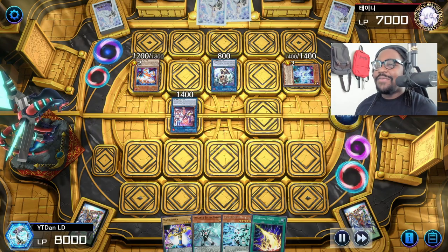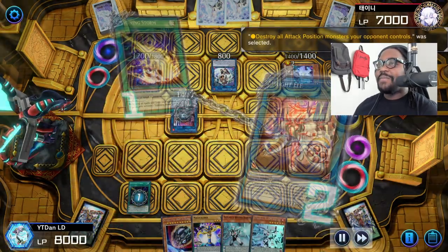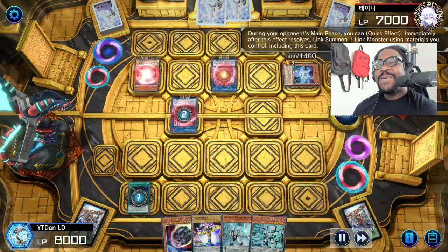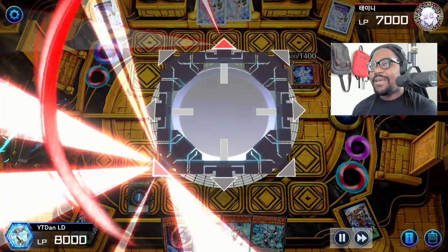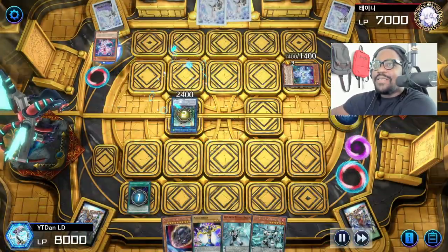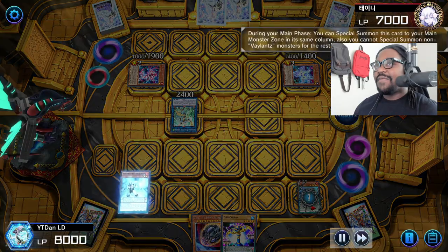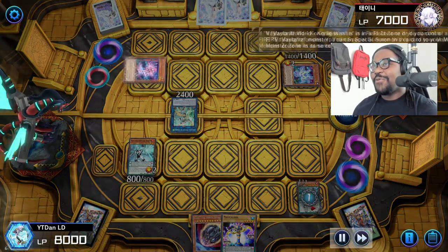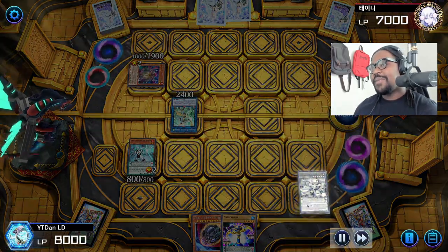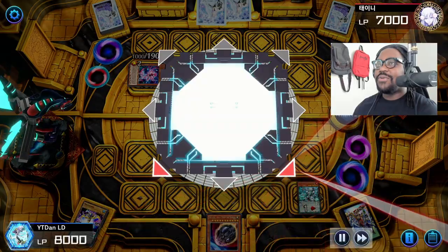Lava Golem is another card that's really good in this deck and I'd definitely suggest playing it, but I prefer Nibiru over Golem. In this scenario that didn't help either. This Lightning Storm is basically nullified due to one of his card effects that prevents destruction this turn, and he has his other two monsters in defense position so nothing dies. Now I can continue my combo because I baited him into using his negate.